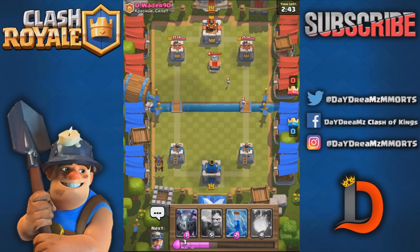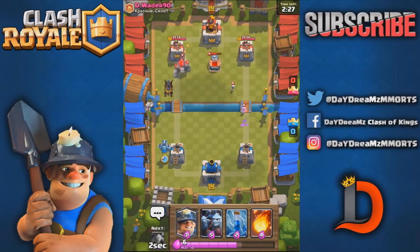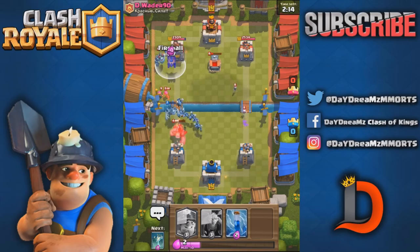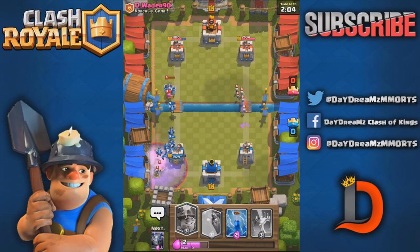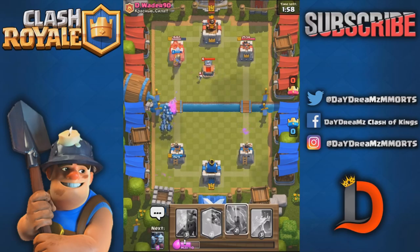We're gonna send those down on the right side. He could have any deck - okay, we know what he is now. I'm gonna show you how to play the minion horde so that it doesn't die from the golem, because the death damage of the golem can kill the minion horde if you don't play it correctly. See how I played it behind it.